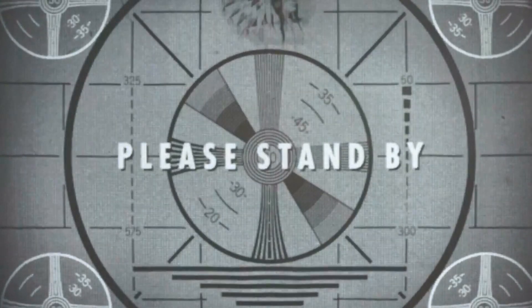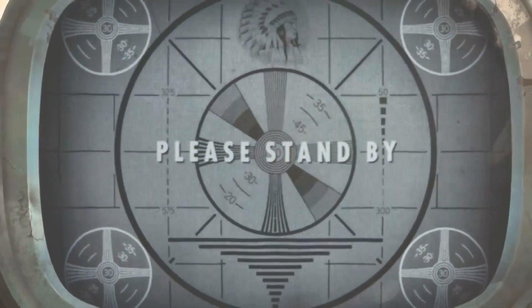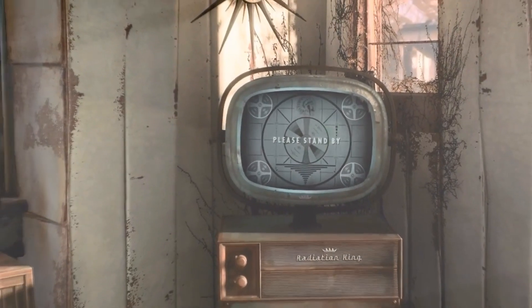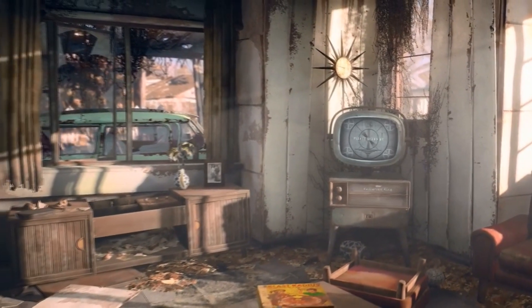Anybody who was following the hype at the time will know that before the trailer was released, there was a countdown on the Fallout website. There was a message and below it was a timer. Whenever the timer hit zero, the trailer would start playing, but sadly the site crashed. This is the reason for this particular close-up. We're going to zoom out now — this is a classical Fallout trailer setup. If you go back and watch the Fallout 1 or Fallout 3 trailer, it usually starts with a TV and then zooms out into a post-apocalyptic room.